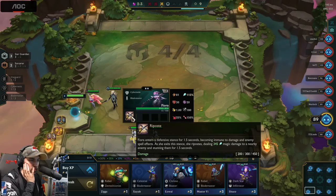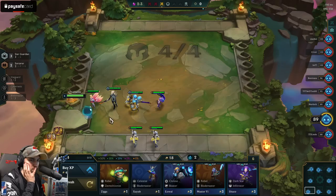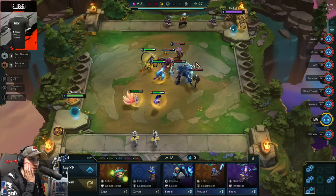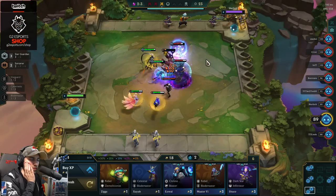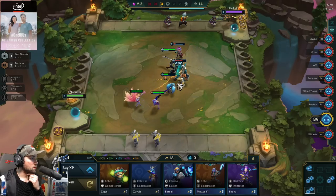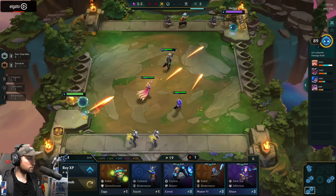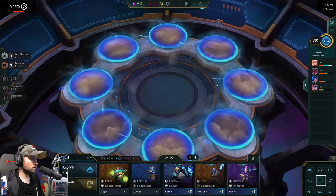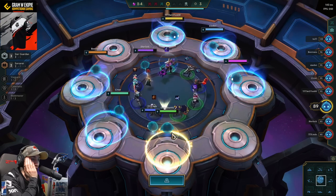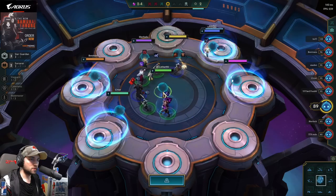Fiora has the same ultimate she had before. All right, let's put a Locket in. I'm going to assume that you make a Star Guardian out of a Teardrop. Full item — what the hell? I'm gonna take Morello then.